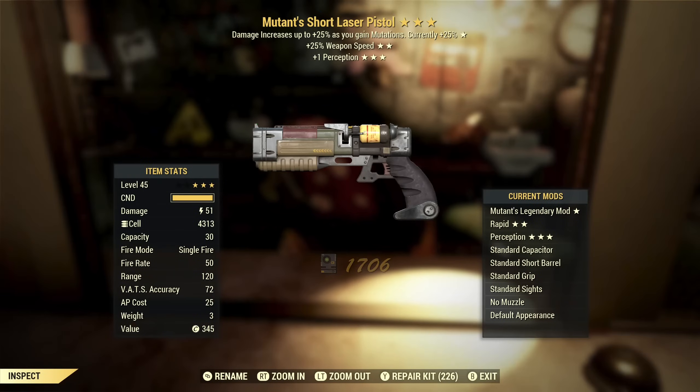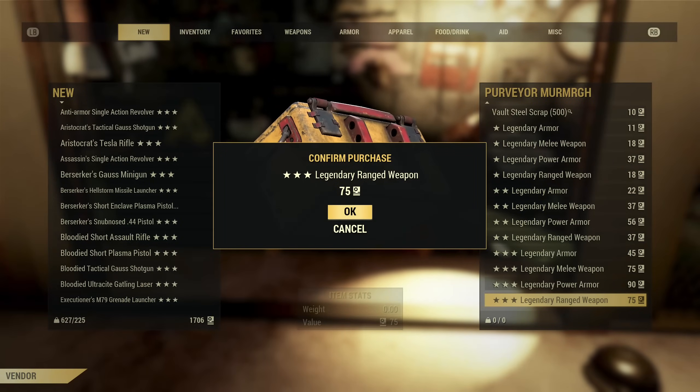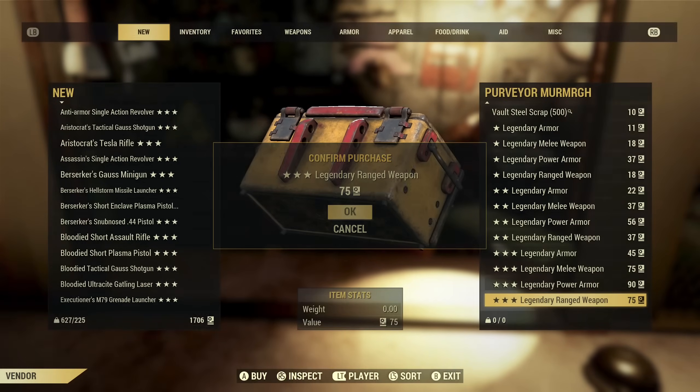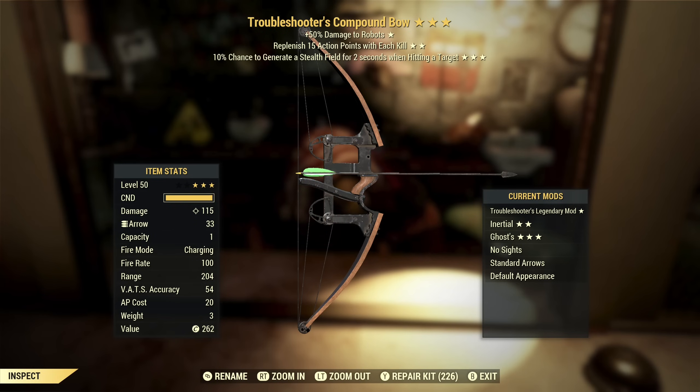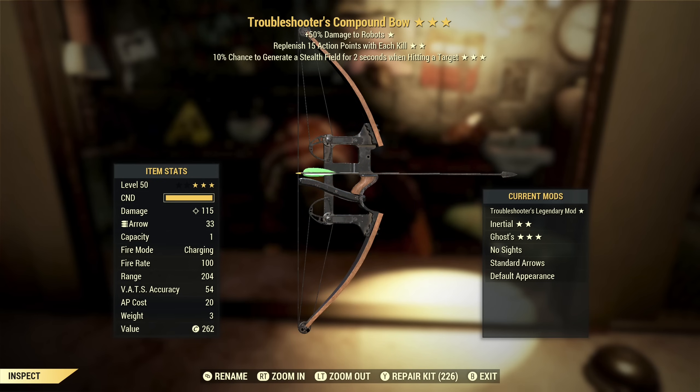Next up we've got a Mutant's Laser Pistol with weapon speed and plus one perception. Mutants is extra damage. Weapon speed — these already have a really high fire rate if you modify them as an automatic, so you don't really need the weapon speed, but you can still make use of it. Plus one perception — a little bit of extra help in VATS is not something you're going to notice. Overall this is not something I want, but it's okay — it's so-so. The problem is with all the trash I keep getting, my standards are just getting lower and lower. Troubleshooter's Compound Bow with replenish AP with each kill and stealth field — stealth field is useless, I don't want enemy-specific effects, so this goes away.